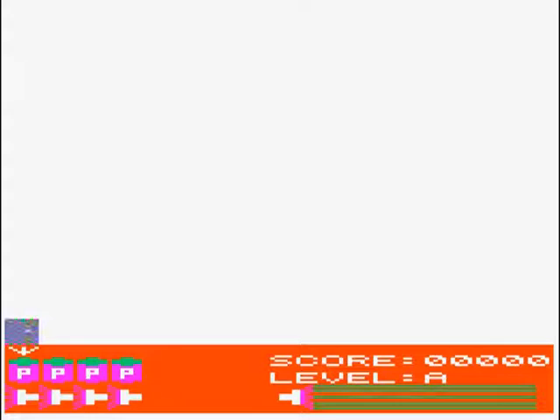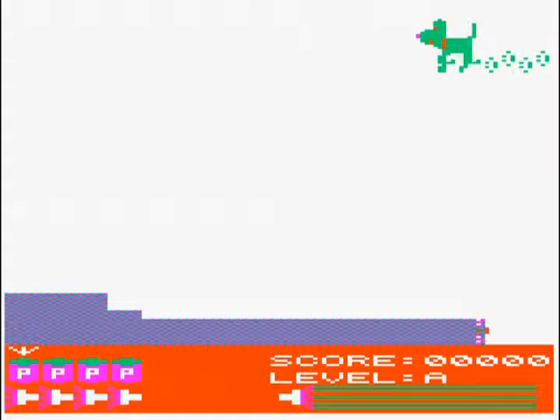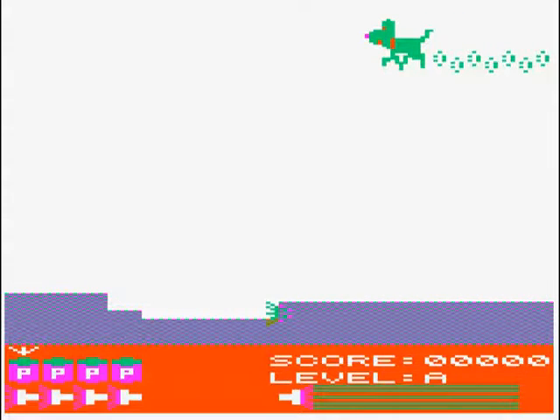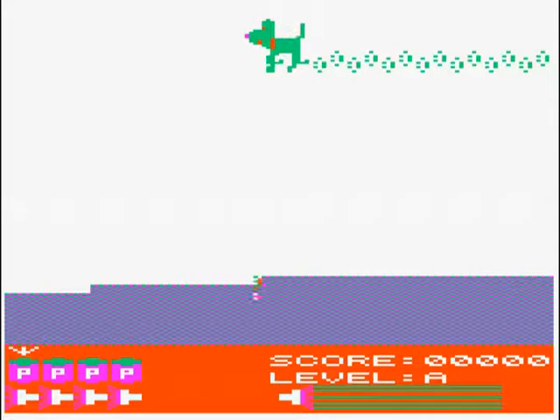In Crazy Painter, the idea is that you control a paintbrush and you have to paint the whole of the screen. A number of paint tins indicate your lives left. You dip your brush in a tin and then move around turning a white screen to whatever colour that level requires.